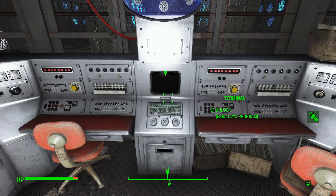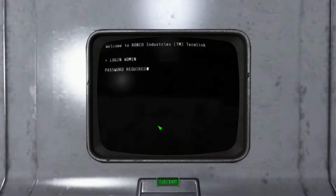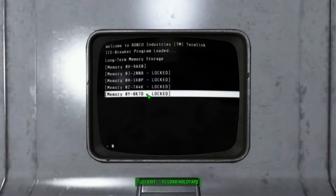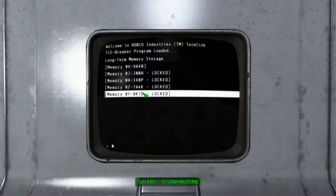So he gives you a holotape called Faraday's Program, which allows you to hack the command center. There are currently five memories that you can hack with the Faraday's holotape.